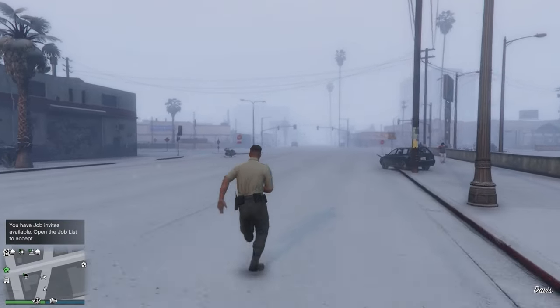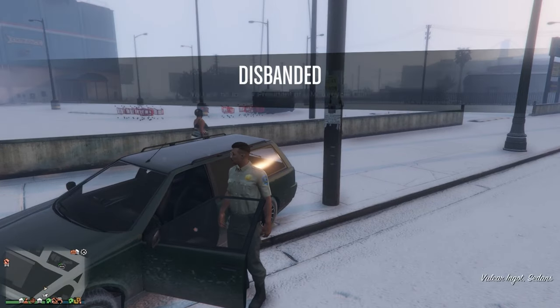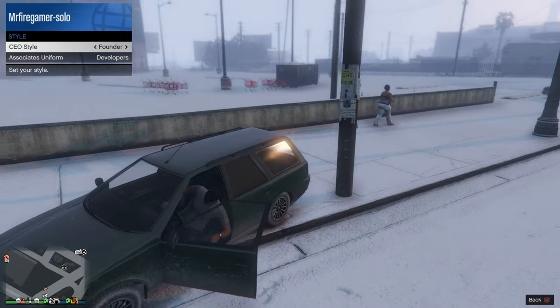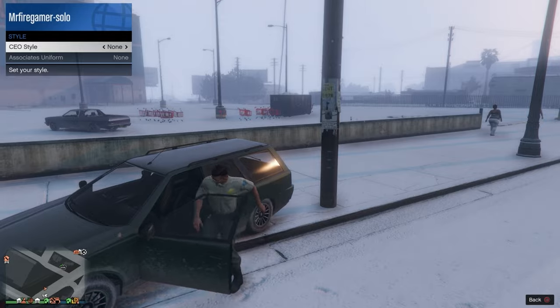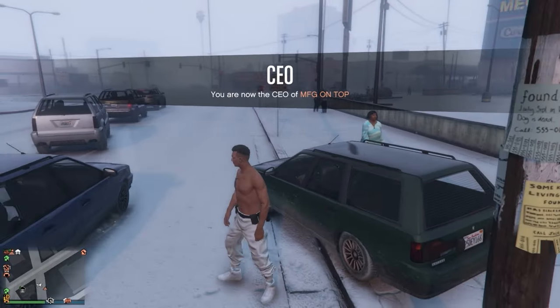Now find a random street car — don't change your outfit yet. Get inside the street car, register as a CEO, then go to Management Styles. Go once to the right, and then once to the left, and repeat that multiple times.